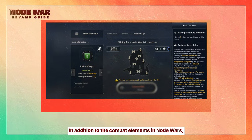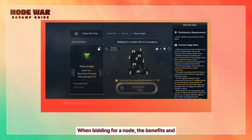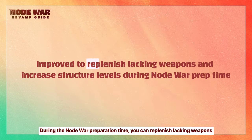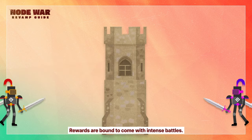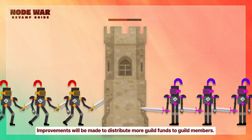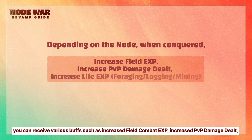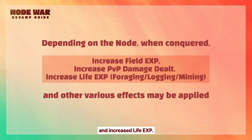In addition to the combat elements in Node Wars, there are some improvements for adventurers' convenience. When bidding for a node, the benefits and characteristics of each node will be displayed. During the Node War preparation time, you can replenish lacking weapons and upgrade the level of your structures. Improvements will be made to distribute more guild funds to guild members. Depending on the node, you can receive various buffs, such as increased Field Combat EXP, increased PvP Damage dealt, and increased Life EXP.